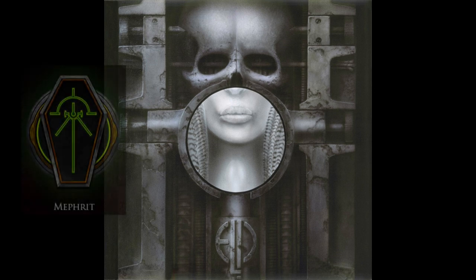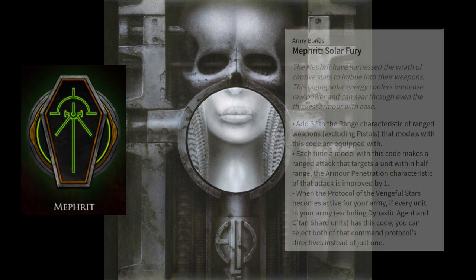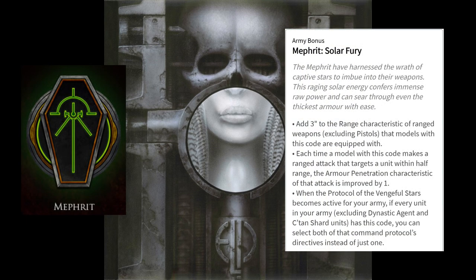The Mephrit dynastic code adds three inches to the range of all of your non-pistol weapons and lets you get plus one to your armor penetration stat when you're within half the total range of your weapon. The additional range alters your weapon range profile so that plus three will factor into your half range for the extra AP. As an example, a gauss flayer would go from 24-inch range to 27-inch range, so you'd get the rapid fire bonus and the AP bonus on targets within 13.5 inches of the shooting model.